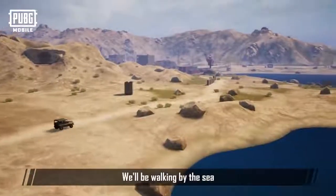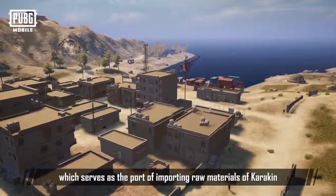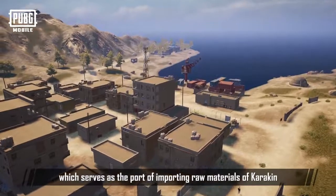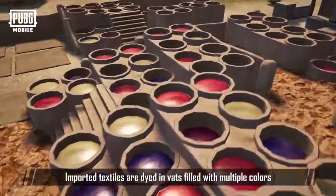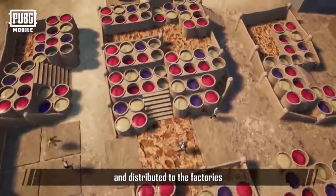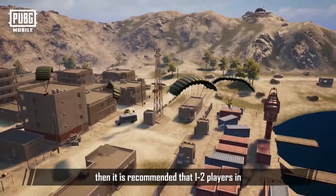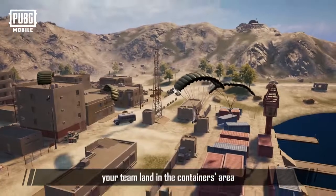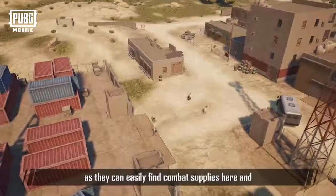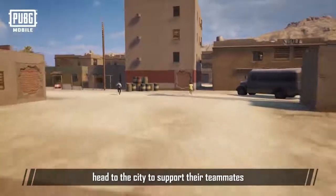Walking by the sea, our next attraction is Hadika Nemo, which serves as the port for importing raw materials of Karakin. Imported textiles are dyed in vats filled with multiple colors and distributed to the factories. If you want to choose this place as your landing spot, it's recommended that one to two players in your team land in the containers area, as they can easily find combat supplies here and head to the city to support their teammates.